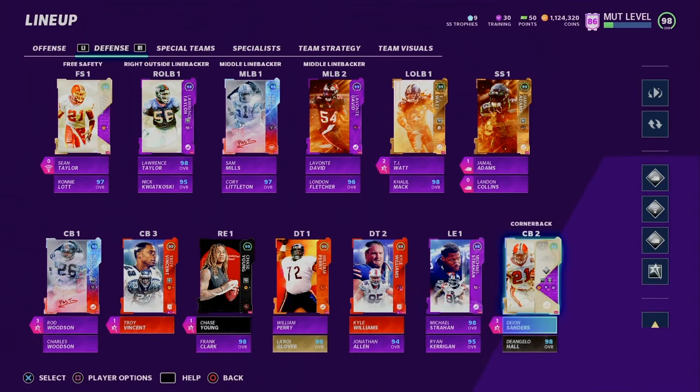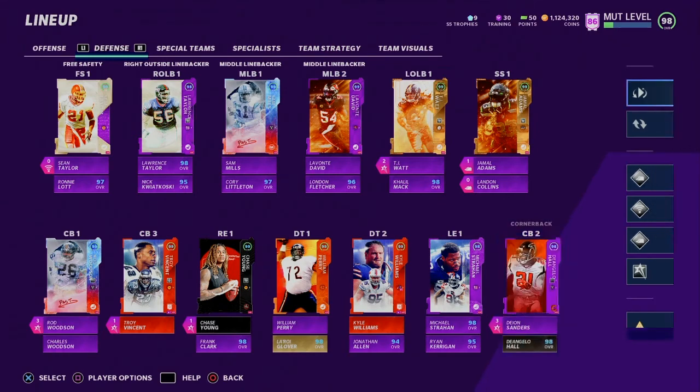Michael Strahan — 99 overall, he's pretty good, don't really use him that much. And then of course Deion Sanders, 99 overall, and D'Angelo Hall.